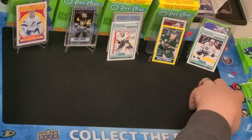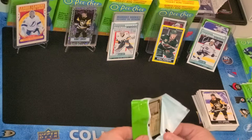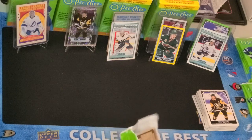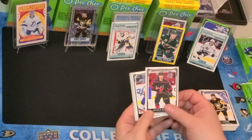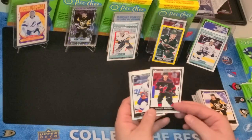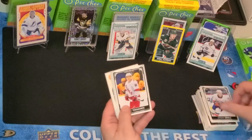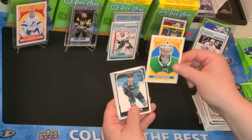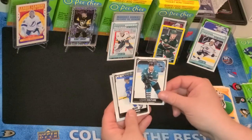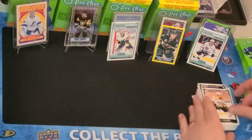So the top rookies in this year's set to collect are Trevor Zegras, Cole Caufield, Quinton Byfield — who we just got — Jamie Drysdale, Jeremy Swayman, Spencer Knight. Those are the ones you're kind of looking for. Warren Foegele, Jordan Eberle, Tevo Teravinen, Dallas Stars Checklist, Retro Kudobin, Logan Couture, David Perron, and Nick Cousins.